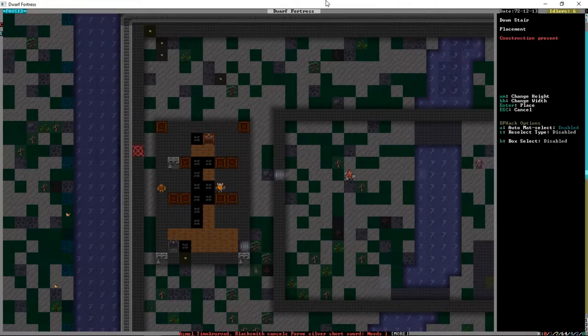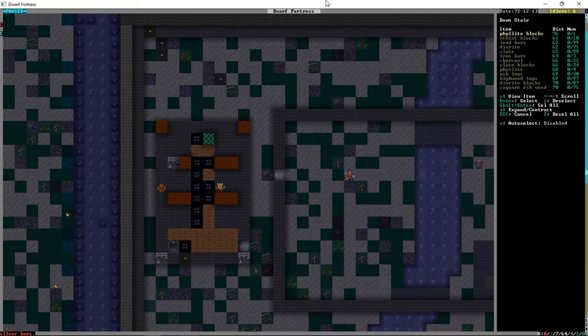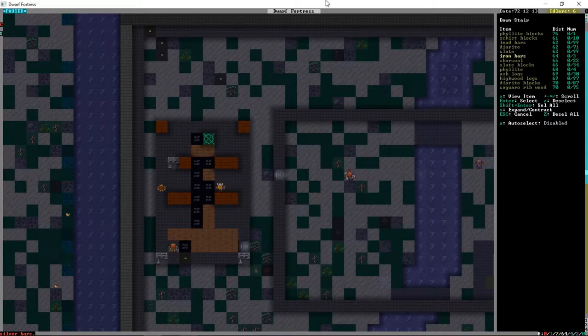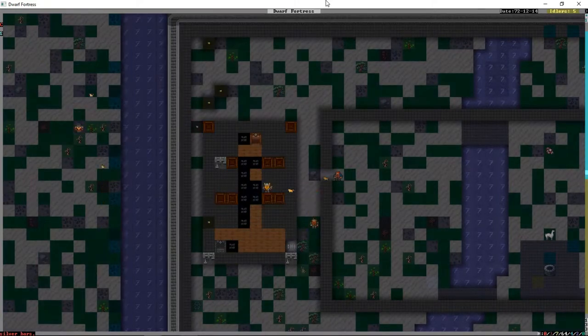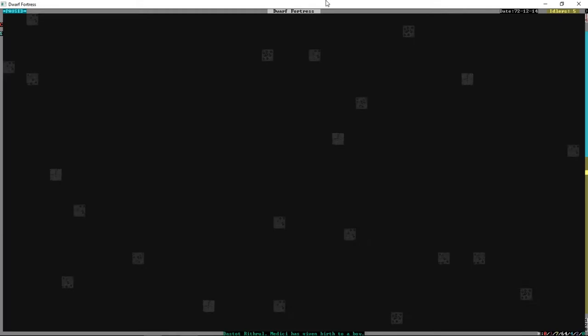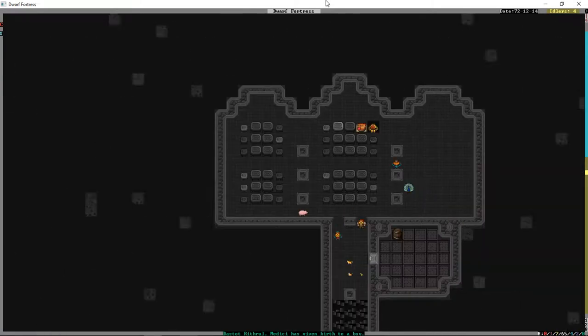We're going to build ourselves a downstairs. We're going to go for logs - we'll go for ash. Why not? The ceiling we're definitely going to make out of stone. Someone's given birth to a boy - one of the medics has given birth to a boy.